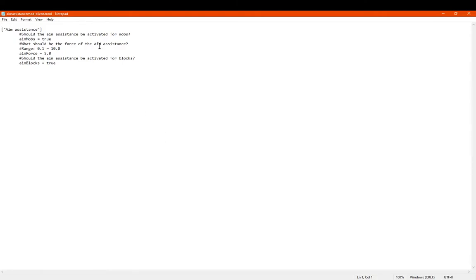There is a config file that allows you to tweak certain aspects. You can set whether it should be activated for mobs or not — so if you just want it for blocks and not mobs being tracked, you can turn that off. You can also set the force of it, whether it's more forceful or a bit more relaxed.